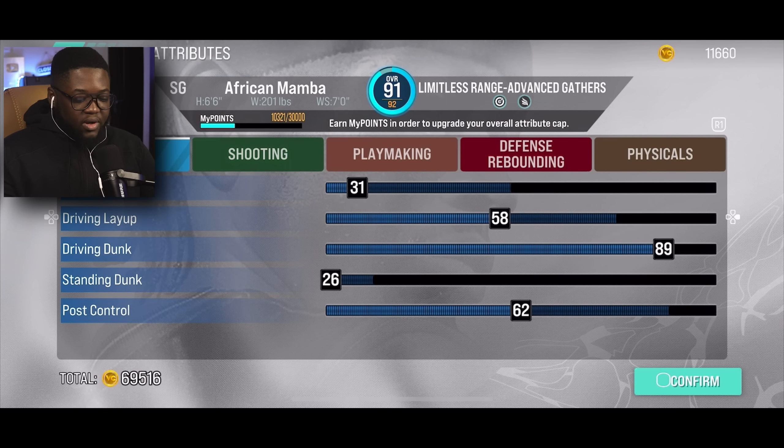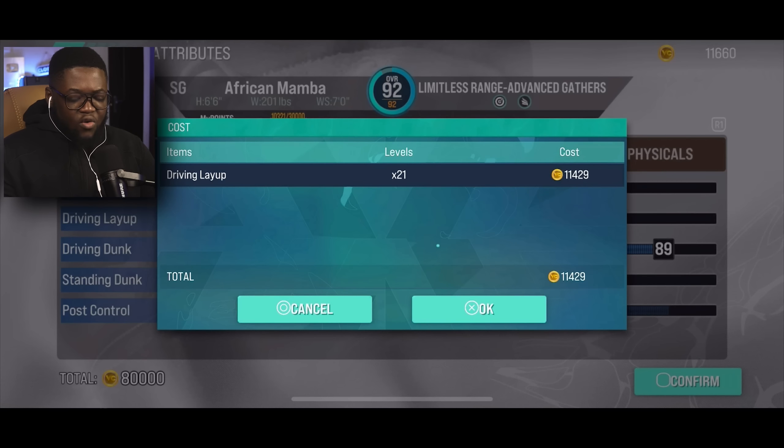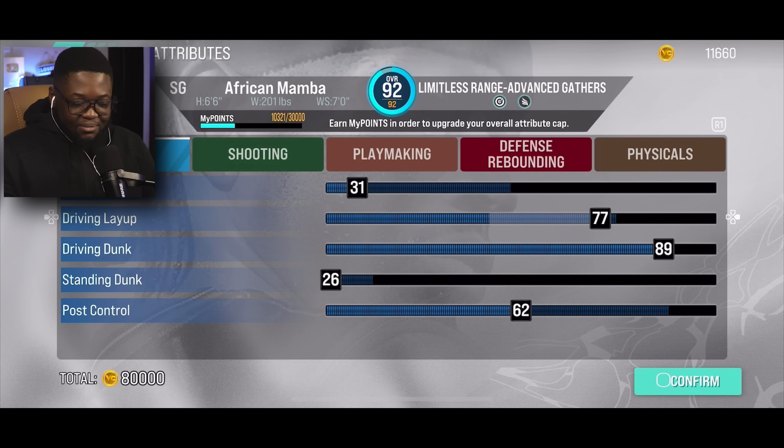I think we unlocked some new attribute upgrades — we can get to a 92 overall. But look at the VC cost, look at where it starts from. Let me see what we can upgrade real quick. Let me try to upgrade my layup — it says it costs 11k. Is this a visual glitch? Oh, not enough VC. Never mind.